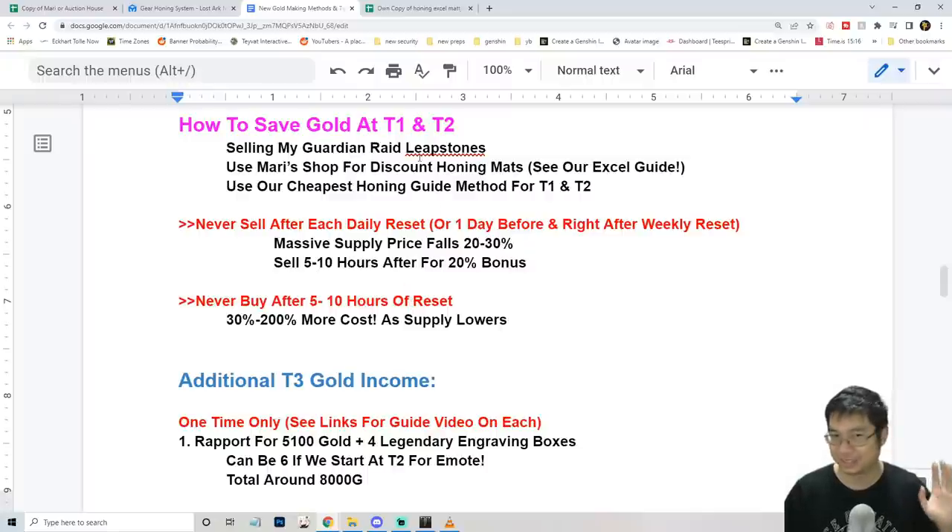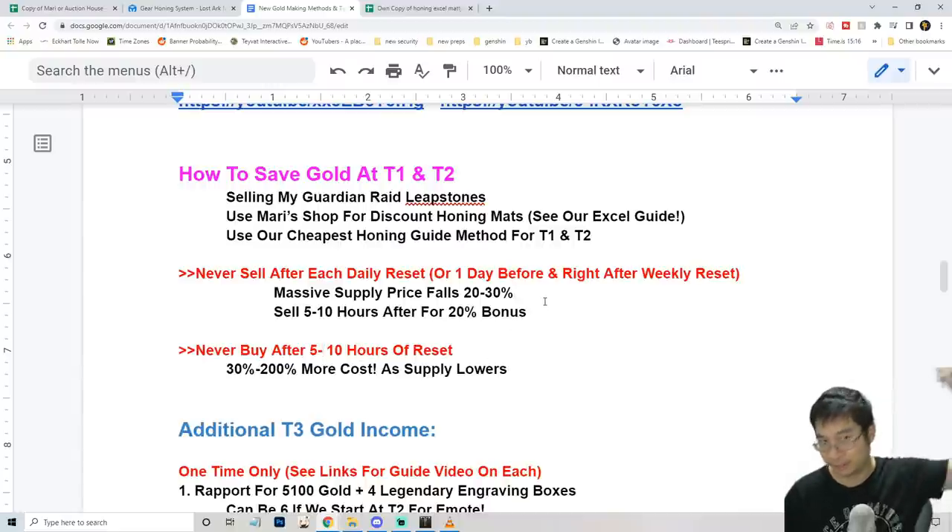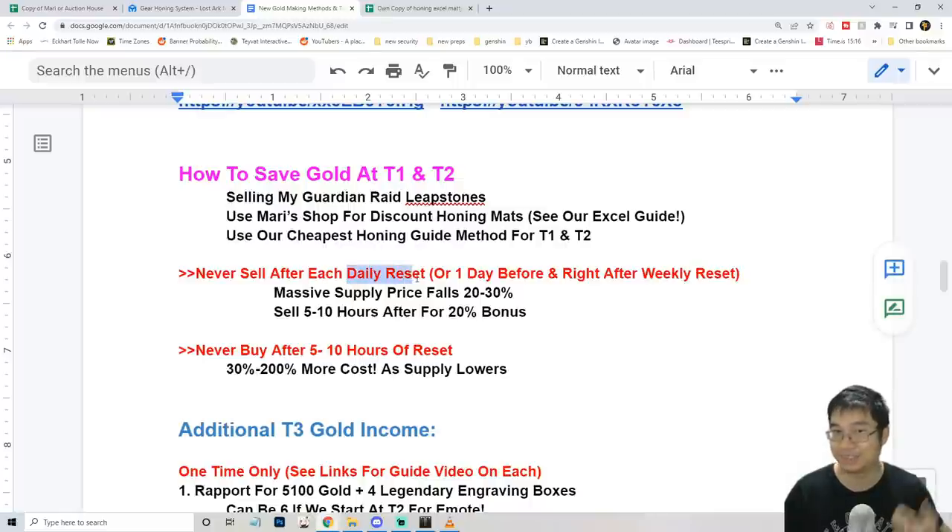Now let me briefly touch on saving gold at tier 1 and tier 2. This is quite straightforward: you don't want to sell your items right after the daily reset or especially after the weekly reset. You also don't want to buy homing materials five to ten hours after the reset, because the price will first dive down and then go up. You want to buy items right after the daily reset, and sell your items five to ten hours after the daily reset. This works for tier 1, tier 2, and tier 3.